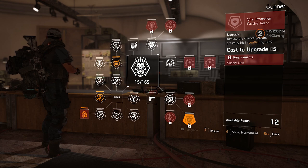Vital protection passive talent — reduce the chance you are critically hit in conflict by 20%. I'm interested to see how this specialization holds up in conflict. It will be pretty interesting. Hopefully one of the PvP guys that we know will definitely use this in conflict just to see how it works.